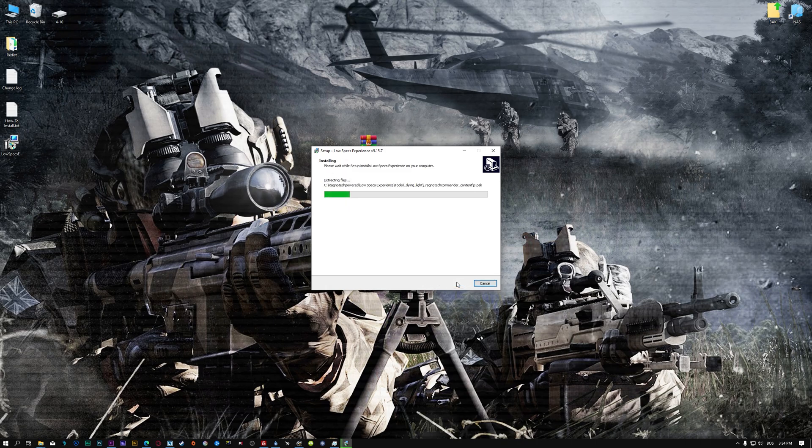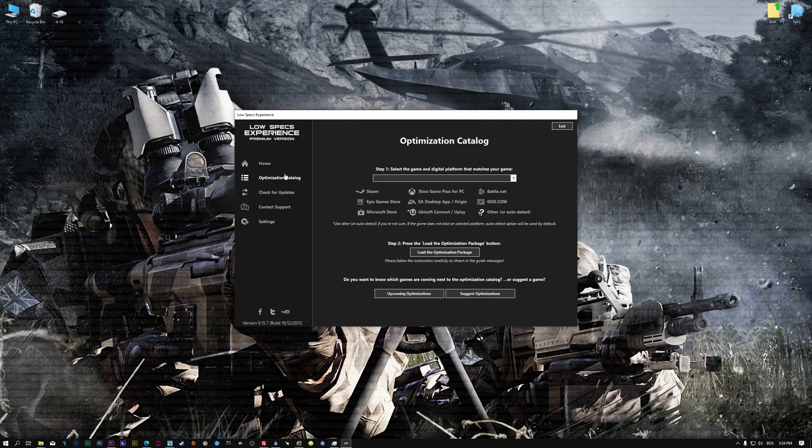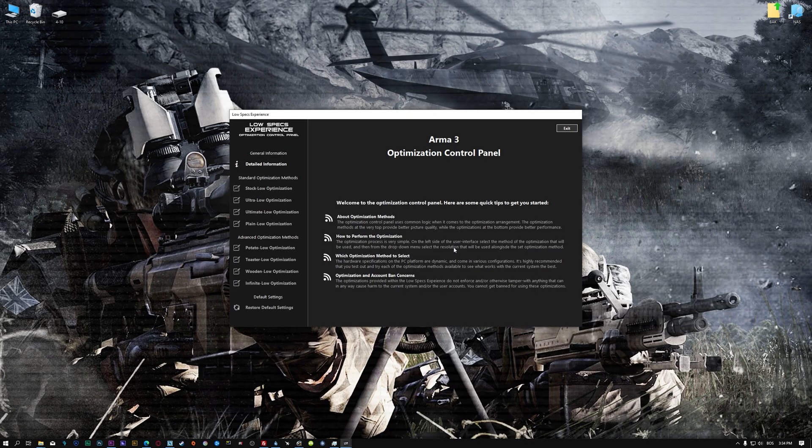First of all, start the installation process for the Low Specs Experience. Once it's done, start it from the newly created Desktop shortcut and select the optimization catalog. From the top of the menu, select the applicable digital platform and then select Arma 3 from the drop-down menu. Once that is done, press Load the Optimization Package. Low Specs Experience will now automatically check if the game version currently installed is supported by this optimization. If it is, press OK and the optimization control panel will load.